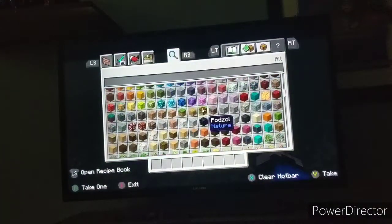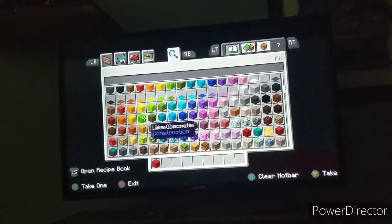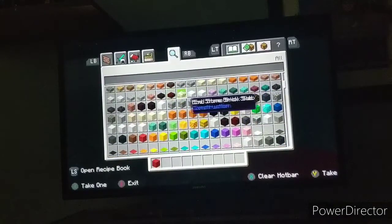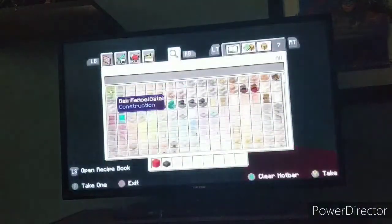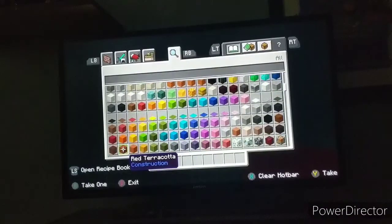The blocks you're going to need: we're going to start off with red concrete, and we're also going to need blackstone slabs — you're going to need the polished version. You're also going to need orange concrete.